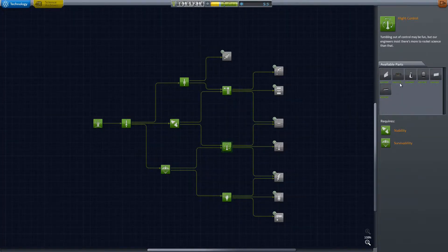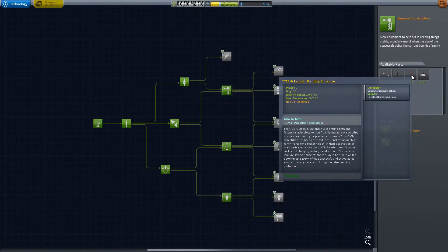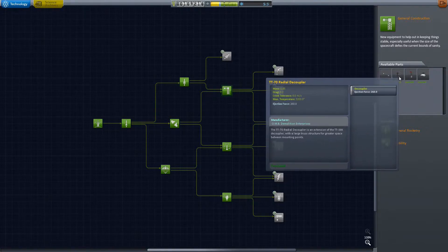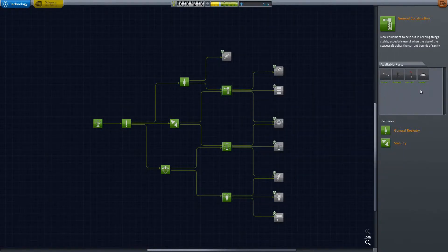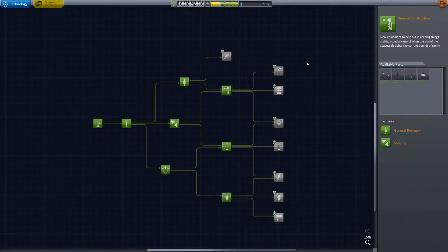We also got Flight Control, which gave us our inline reaction wheel — a small one. We haven't used those other parts yet, but that reaction wheel has been great for increasing our ability to control the rockets while we're flying. The last one we did was general construction, and that gives us struts and launch stability enhancers, which are big cranes for holding your ship in place while launching.